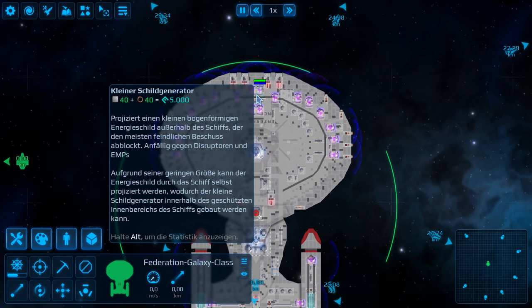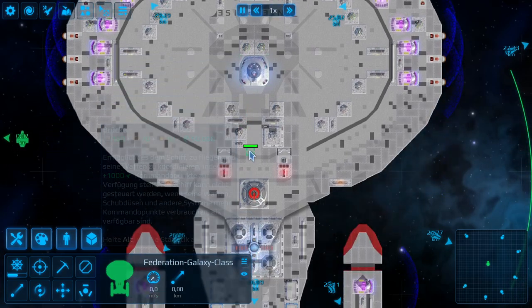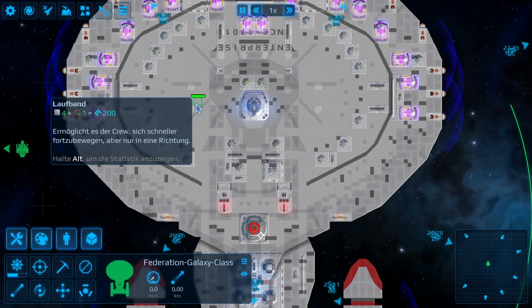Let's have a closer look at the systems we have in this ship. We have the normal bridge - a basic vanilla part, there is nothing special on it. Same for the crew quarters; we just take what we have.